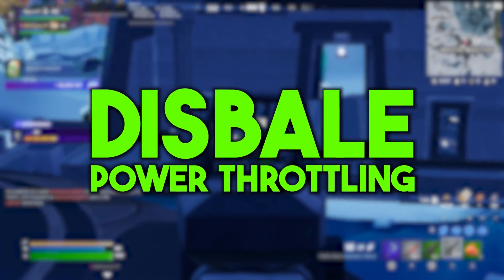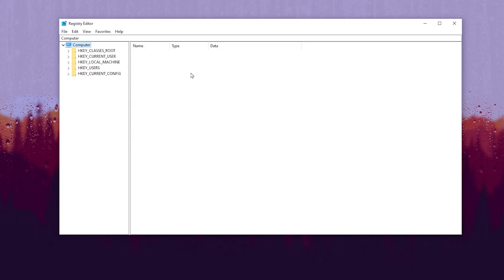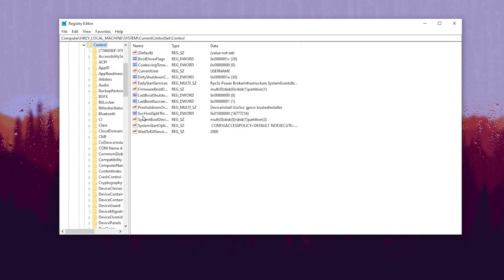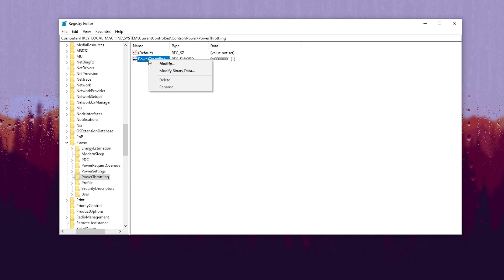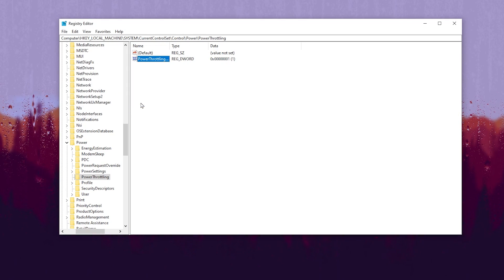In the first setting we are going to disable Power Throttling for our GPU and CPU. Go to HKEY_LOCAL_MACHINE, then System, then CurrentControlSet, then Control. Scroll down and find the Power option, click the dropdown, and go to Power Throttling. If the value is not available, create it; if it is available, go to Modify and change the value data to 1, then hit OK.